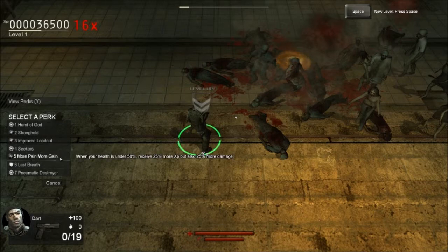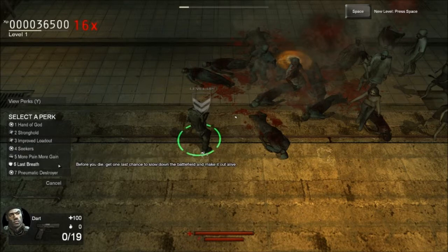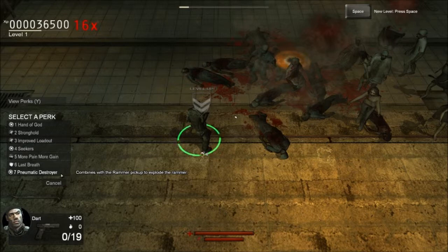More Pain, More Gain — when your health is under 50%, receive 25% more XP but also 25% more damage. That's a double-edged sword skill, it's not very good. It's probably really good for the pros, but there's no way I'd ever be able to use it. Pneumatic Destroyer combines with the rammer pickup to explode the rammer — basically when you use a rammer, after it's used up it'll explode. It's pretty good.